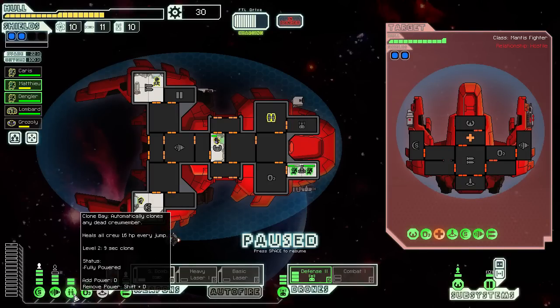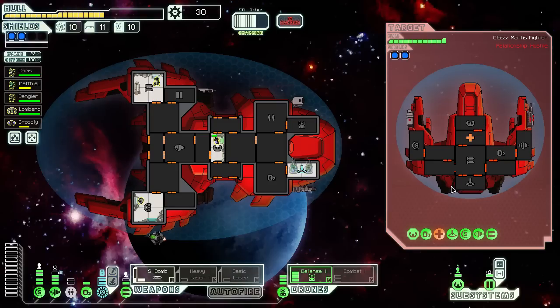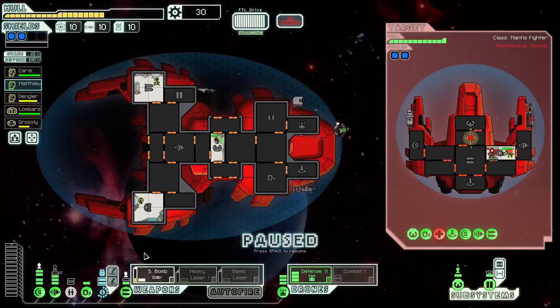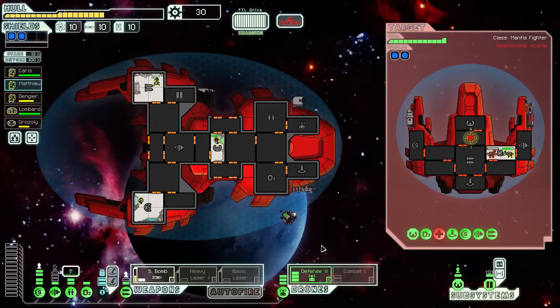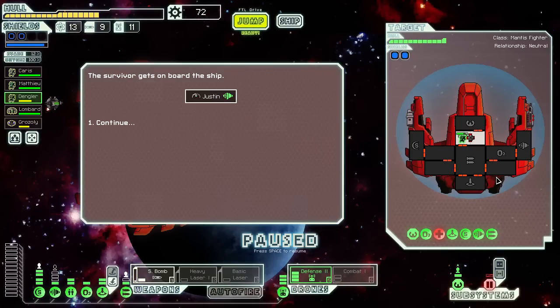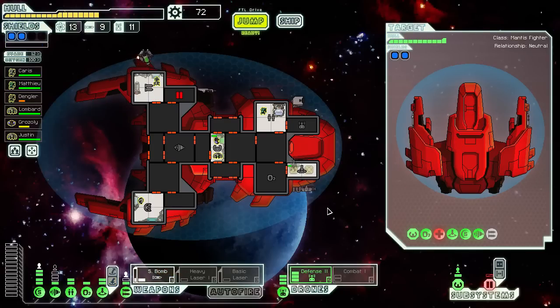I'm gonna move this guy back over to the crew teleporter, and as soon as that clone is finished, we'll send both of these guys over and hopefully be able to take out their med bay. I'll probably try to small bomb this thing real fast. That didn't quite completely take it offline, but they are gonna go try to repair that now. I'm gonna take this opportunity — let's see if I can take their O2 offline, then maybe I'll put them in a sticky situation. We've got quite a few crew members here — Matsu is probably gonna die. I'm gonna have to take some power out of something else and put it in the cloning bay. Med bay is offline — as long as I can get in here and kill the last guy trying to bring it back, should be a victory. Attempt to contact the civilian ship — welcome aboard Justin! Oh god, I just small-bombed my crew member — that was a genius move to end the run there.